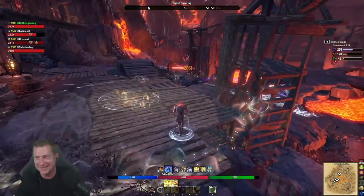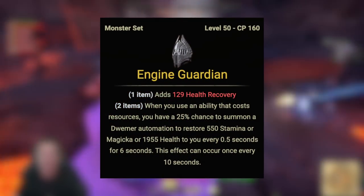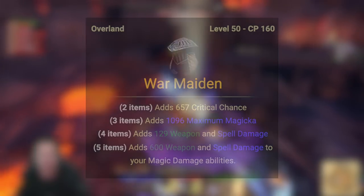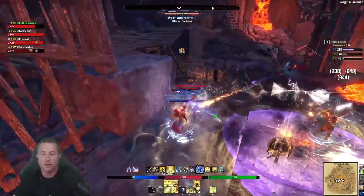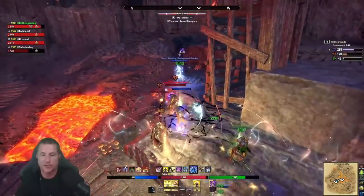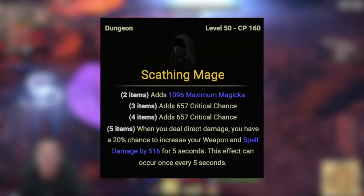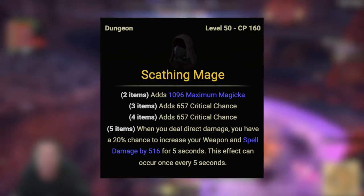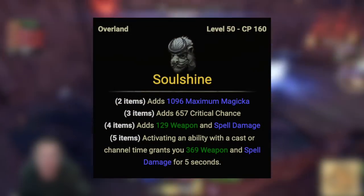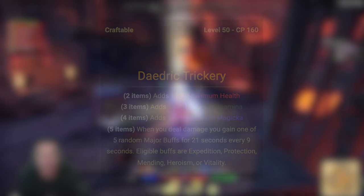For gear option two, I go four light and three heavy. Monster helm is up to you — I'd stick with Engine Guardian, especially in no-CP PvP. For the front bar I go War Maiden, which gives a ton of spell damage for your spell damage abilities (note it won't apply to Living Dark). It's easy to obtain overland and from guild traders and makes Sweeps and Purifying Light hit like a hammer. Other front bar options include New Moon Acolyte (craftable, 400 spell damage, slightly higher ability cost), Scathing Mage (PvE-oriented but great spell damage proc), and Soul Shriven (heavy armor that makes Sweeps hit harder). For the back bar, Gaedra Trickery gives major defensive buffs — you proc it with Degeneration on your back bar.